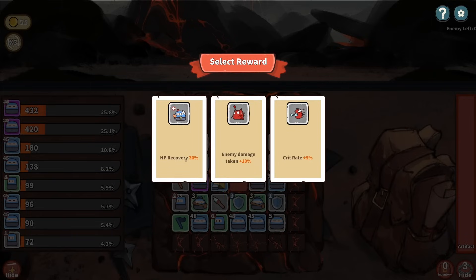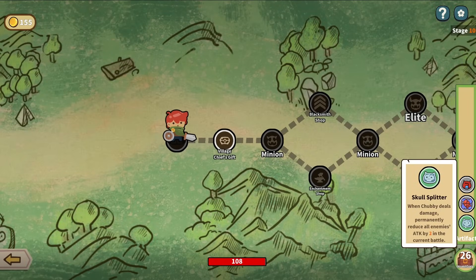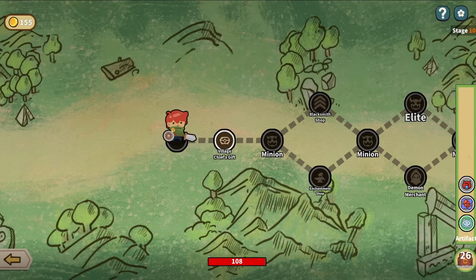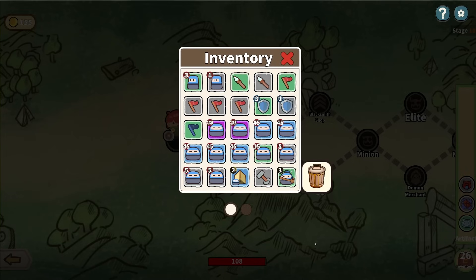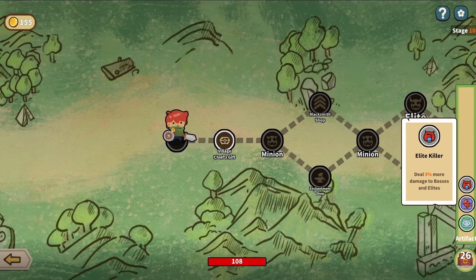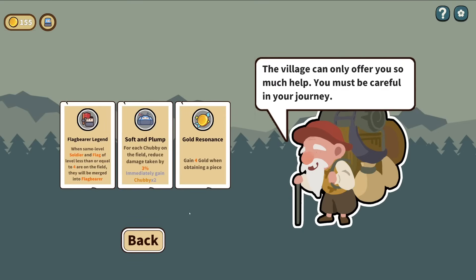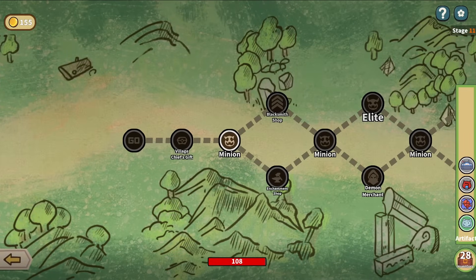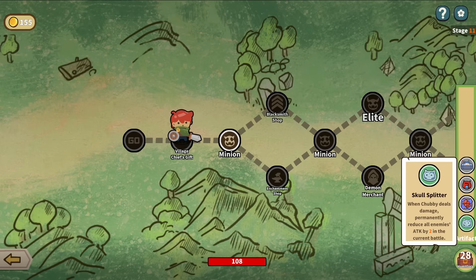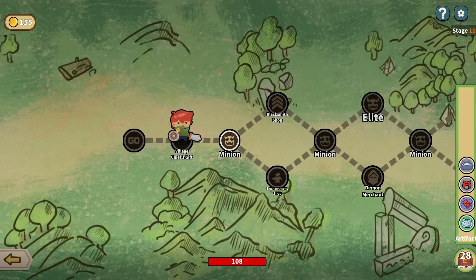Crit rate plus 5, but there's HP recovery plus 30%. So rather than taking the crit rate or the enemy damage taken, I'm actually going to take HP recovery because I'm thinking maybe we go into a tankier build. So increasing our healing, we might be able to find better ways to heal. Definitely going to take Soft and Plump. Maybe we go for a little bit like a tankier build because we're reducing all enemies' attack by 2 for the hit. I will likely try and save up gold to upgrade this again - this seems like the only way we're going to survive.